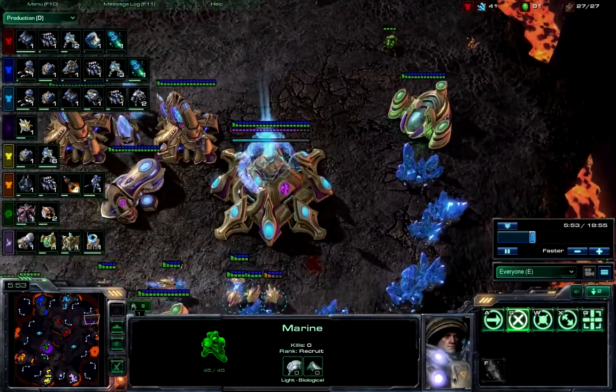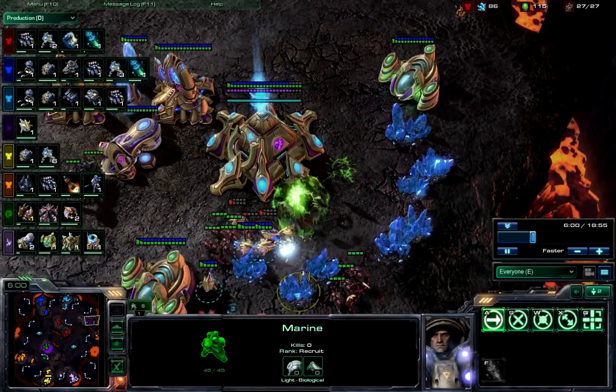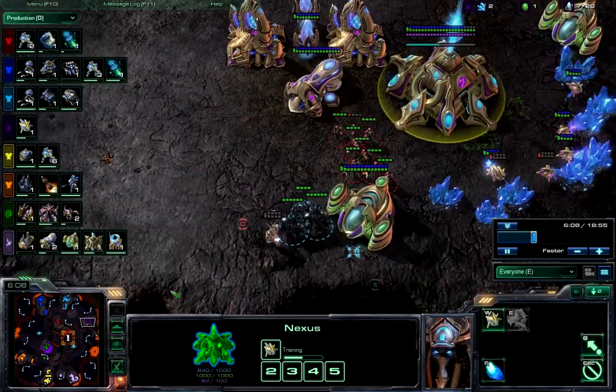I tried to sneak these Banelings in — will they do anything? I had the rally points set bad and they didn't even — no damage at all, they might have killed one worker there. Anyway, a zealot from K-Style going in.